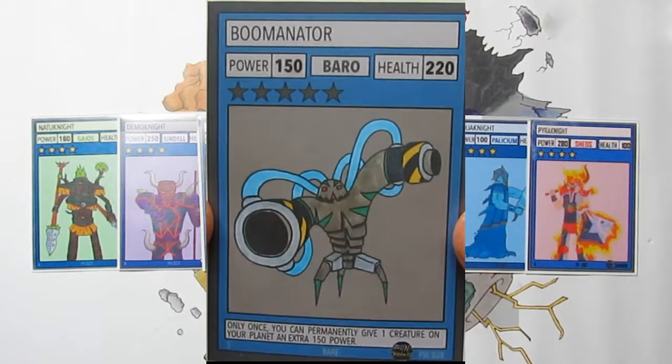Next up is Boominator, which I think is actually really really strong. It's a 150 power, 220 health five-star Barrow creature. Its ability says once you can permanently give one creature on your planet an extra 150 power. Even if you don't have another creature to combo with, it's effectively a 300 power, 220 health Barrow creature for five stars, which is just good. If you do have another creature, it gets even better — there's hardly ever a time you wouldn't want this.